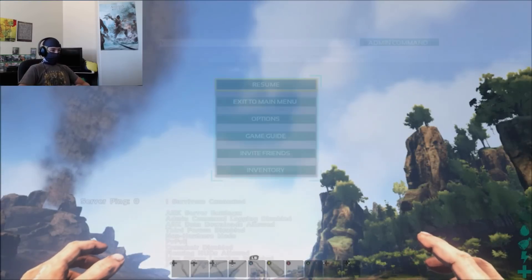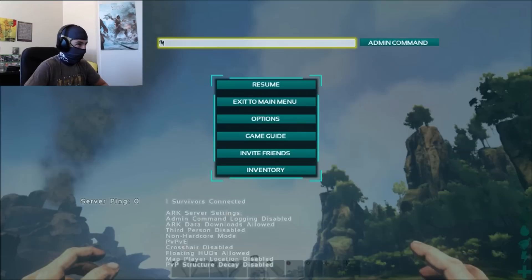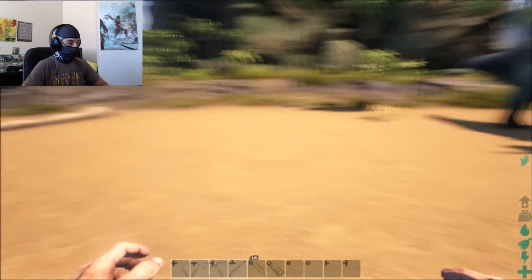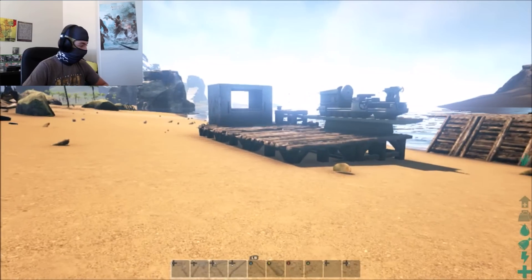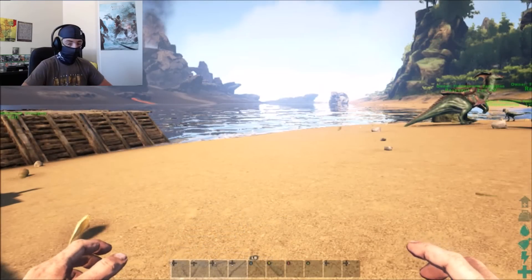Let me get back to walking now. That's basically what you can do with admin commands. Admin commands just let you do commands in your server.